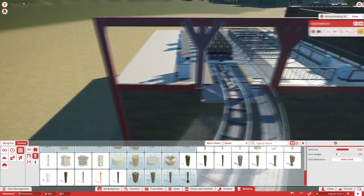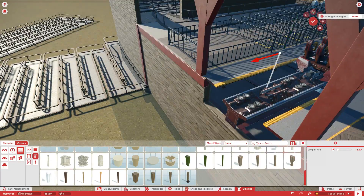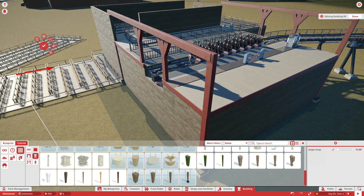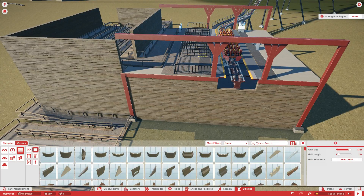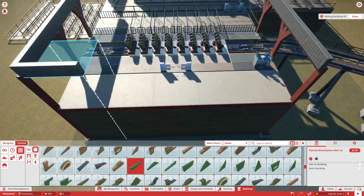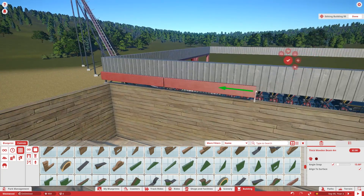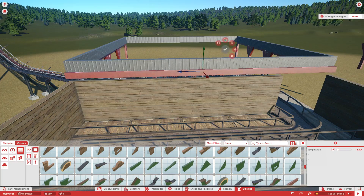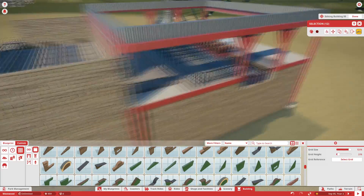I wanted to do something a little bit more unique for this station — kind of make these little support structures around the walls, which I thought would look a little different and cool. I'm going to do a lot more detailing around this particular station. We're also going to add some pathways going around the lift hill area. We do complete the layout in this episode; I rode it afterwards and fixed a couple of rough spots off screen, and it turned out to be a very smooth ride.